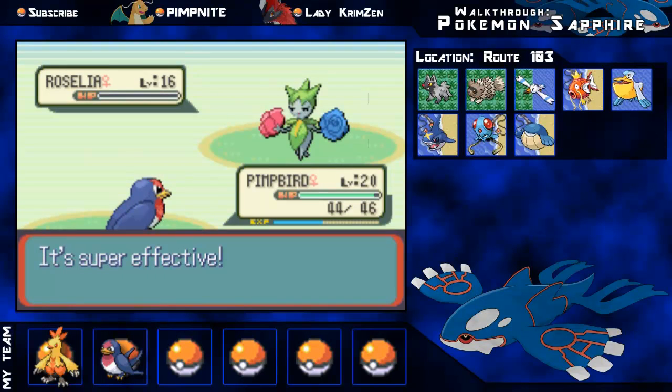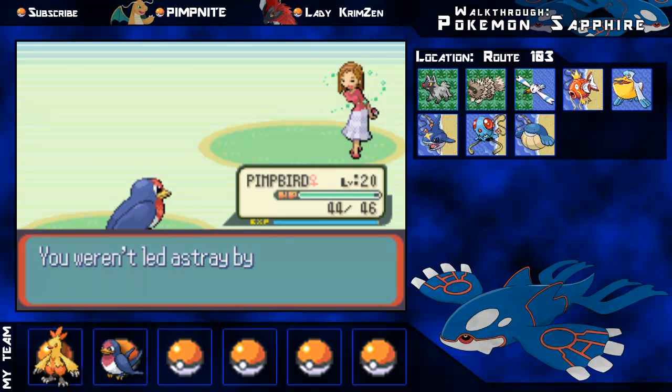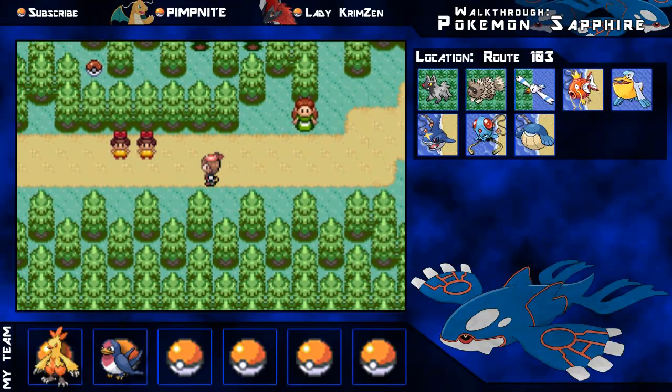We're now into Route 103. You can get a Poochyena, a Zigzagoon, a Wingull, Magikarp, Pelipper, and a Sharpedo if you're lucky, plus a Tentacool and a Wailmer. I might try to get a Sharpedo - that's pretty cool.